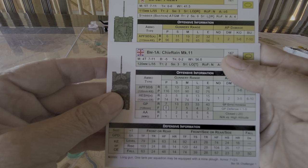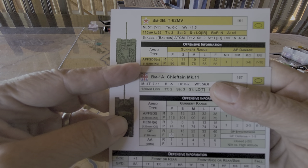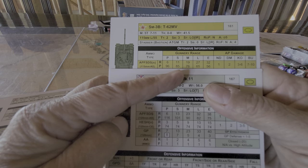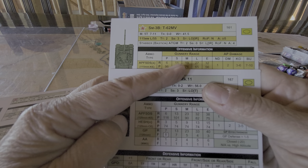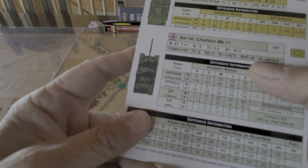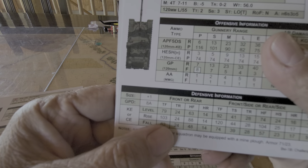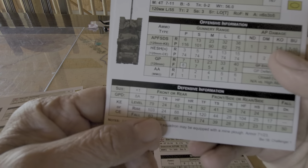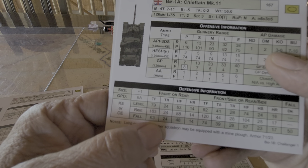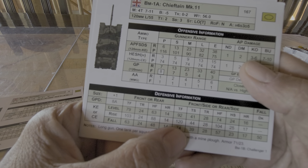But if I'm forced to fire my APFSDS — maybe I run out of ammo — well, now I've got a penetration rating of 96 at point-blank range (6 hexes), 85 at short range up to 11 hexes. 85 is still pretty risky on a level shot — it's going to get a penetration — but a rising shot won't. I'll be okay if it's a frontside level shot or a rising shot.